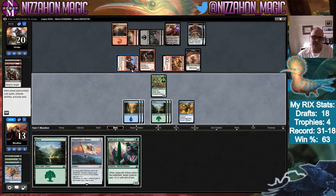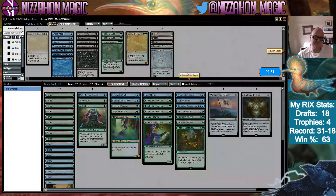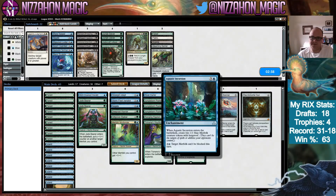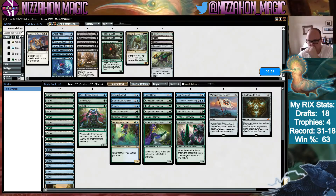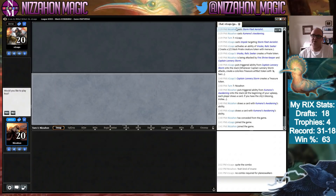We do get to draw an extra card, but it doesn't really help — so we lose this one. We've seen more of their deck now. I think we bring in Negate since we know they have Vraska — probably not two of them though. We can cut a Jadecraft Artisan. Actually, maybe I'd rather keep the Artisan and cut the Aquatic Incursion. That Reckless Rage is what really wrecked us.